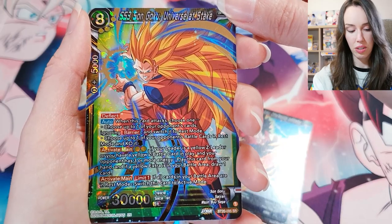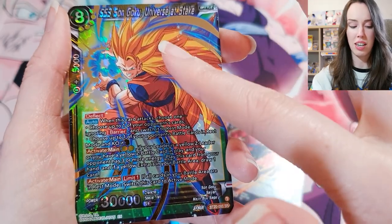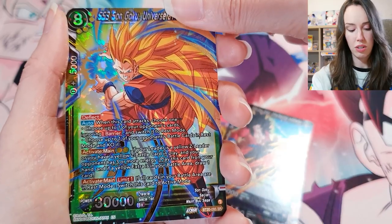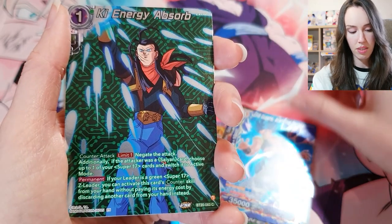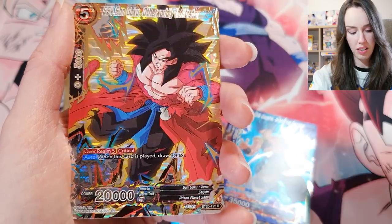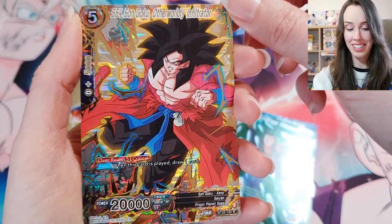SS3 Son Goku, Universe at Stake. I'm pretty sure the Ghost Rare is also called Universe at Stake — so it's basically this card but standing up and it's a holographic Ghost Rare. Was that a sign? Hopefully. We got Gogeta again. We got Android 17. SS4 Son Goku — it's only a rare, but an absolutely stunning rare.